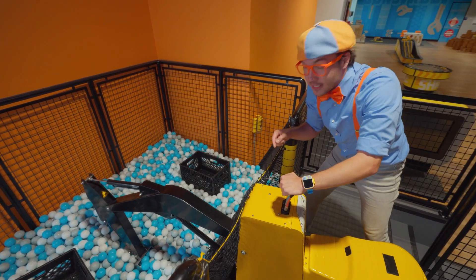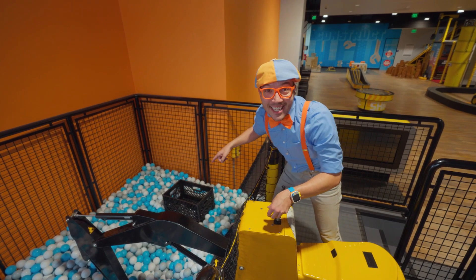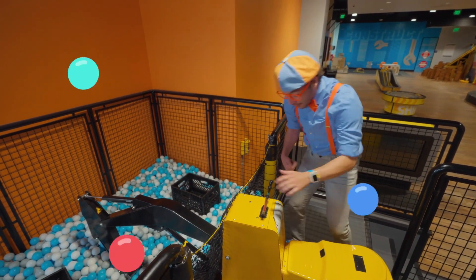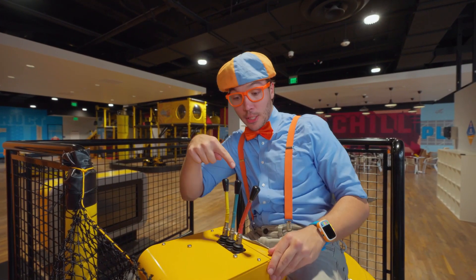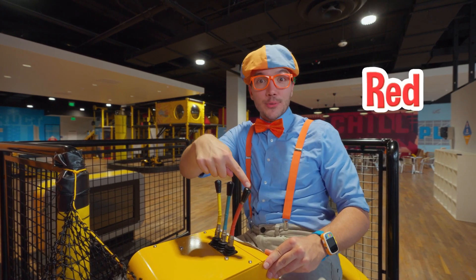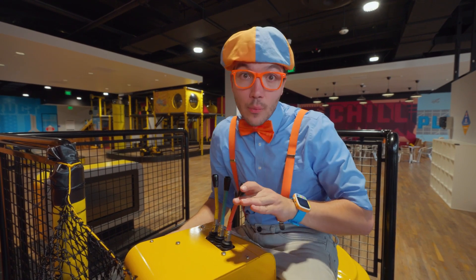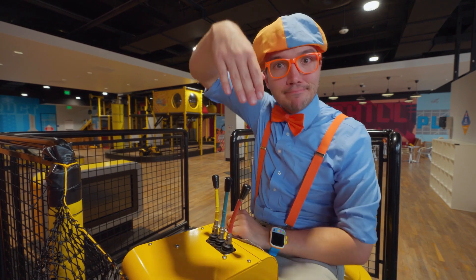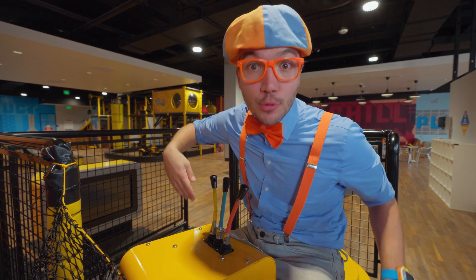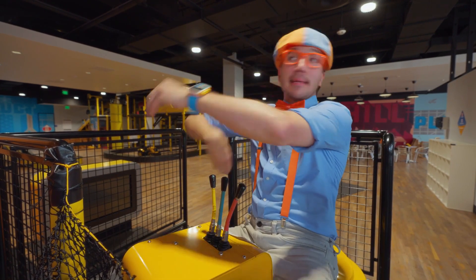It's an excavator! And this excavator looks so fun, because it's not digging in the dirt — it's digging in a ball pit! Time to try it out! This is so much fun playing with the excavator. I have three controls: a red control, a blue control, and a yellow control. The red one controls the boom, the blue one controls the bucket, and the yellow one controls the arm. When you use all three, you can scoop up everything you want!